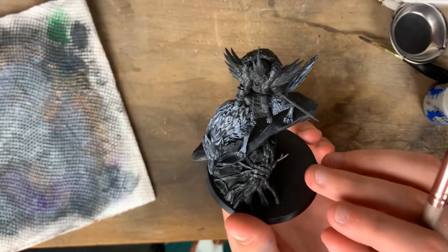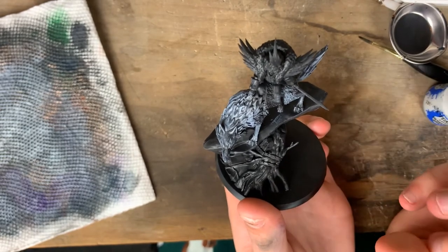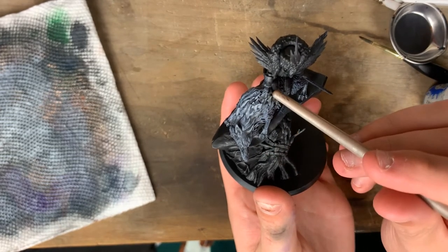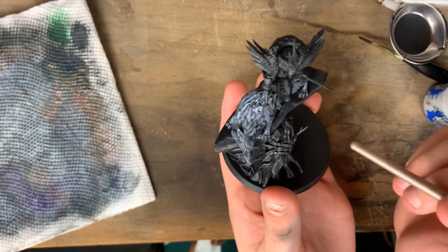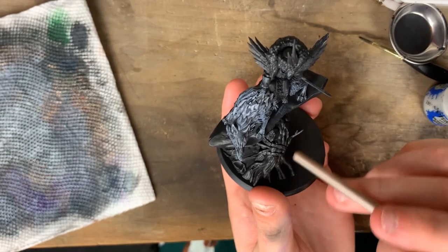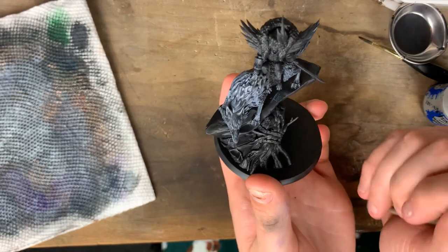We're going to come in and use a thinned-down contrast paint just to do a line over the top, straight down through his tail. Then we'll dot the eyes black and move on to the rest of the scenic base, and then we'll do Belladama herself.